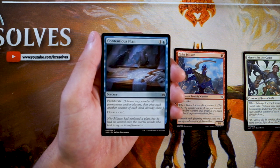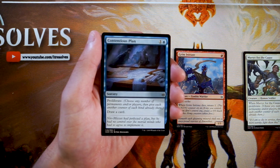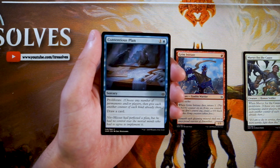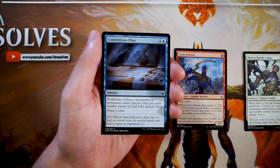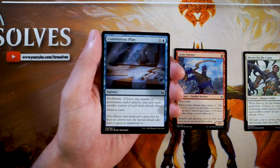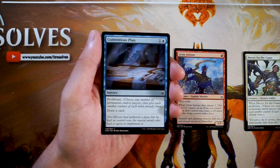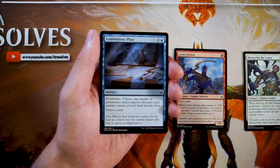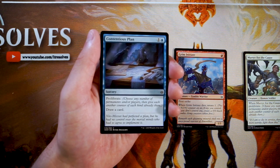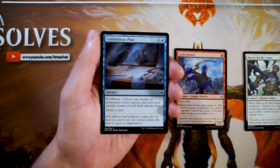Contentious Plan is a sorcery for one and a blue — proliferate and then draw a card. Not only do you get to do the counter thing, but you also draw a card. It's good for planeswalkers but not great by itself. You want to be in a deck where the counters actually matter. Luckily that works with planeswalkers and amass — if you have a zombie army token out you can buff it, or put another loyalty counter on a planeswalker. I'd rather have those cards out first before wanting this.